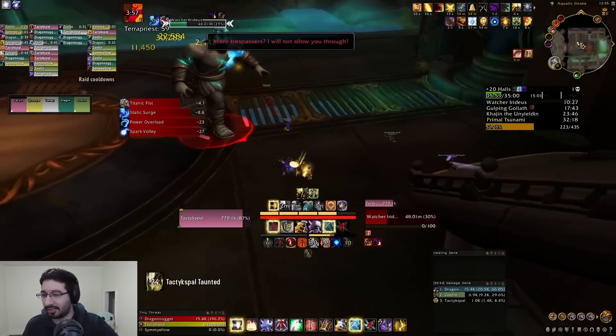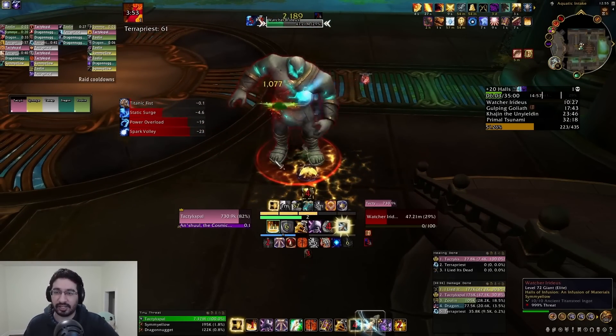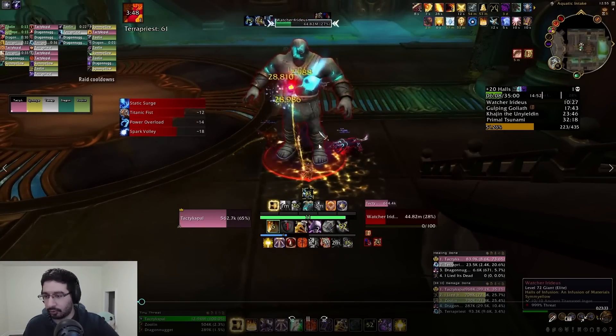As it stands on a 20 tyrannical key, I'm really not too worried about having that many bleed stacks, but I could do a better job sidestepping these frontals because the frontals do lock into place. When that happens, I can just sidestep — like I didn't get a single stack there. It's very easy to just keep doing that to make sure you have clean space and don't get any stacks of the bleed — or maximum one stack — as a tank. I'm just being a little lazy here, but that will definitely kill you on fortified keys or higher keys in general.